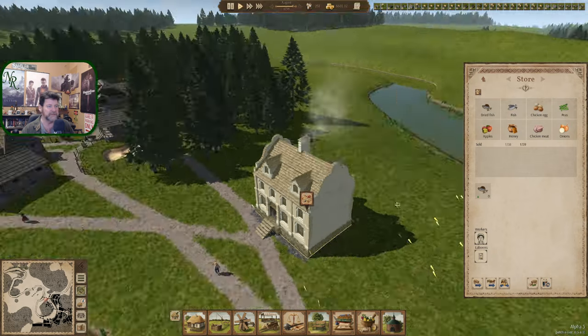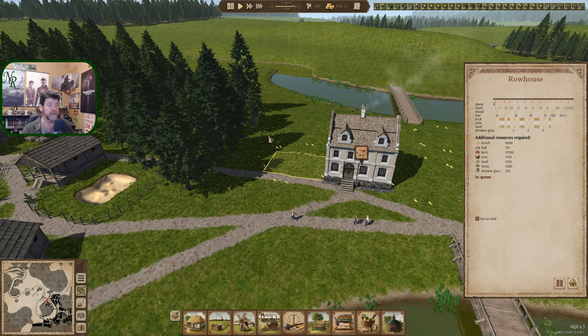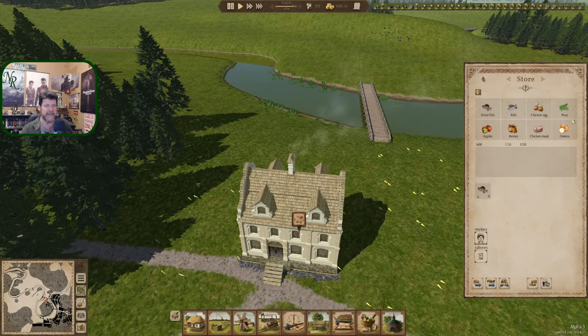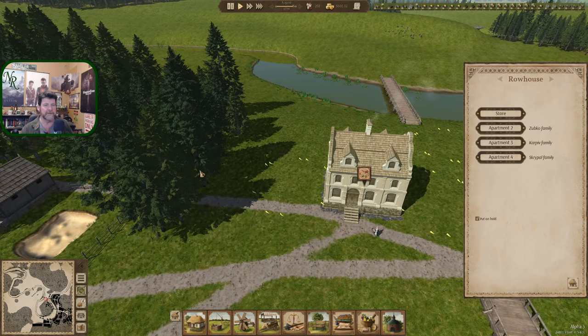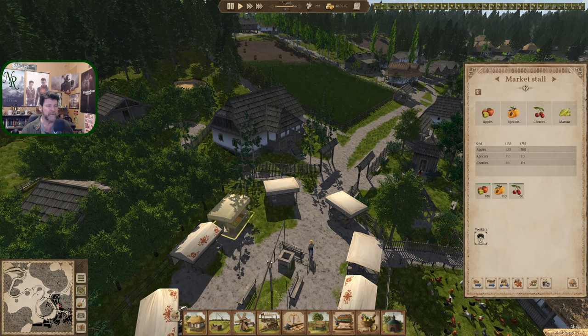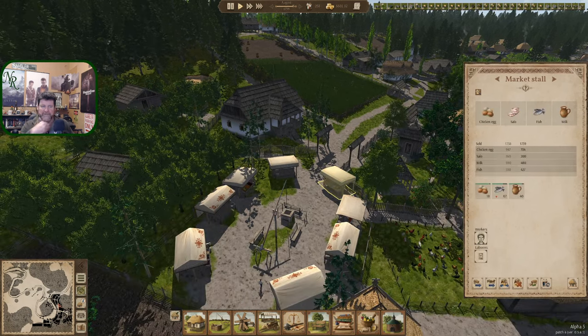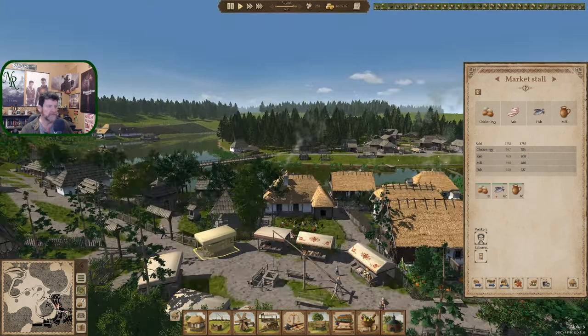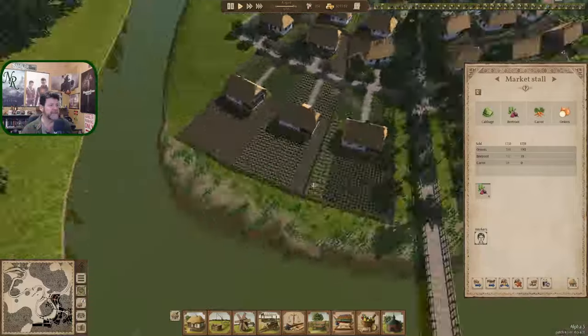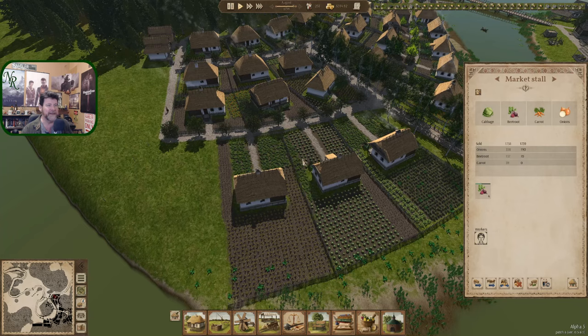We're going to build a second row house, a three-story, right next to the first one, and thinking a third one right there. That should give us eight units each — so eight, eight, and eight, which is 24 total or six stalls worth. Items are out here that we don't actually have stocked. She's only got beet roots, but there's a lot of cabbage coming.